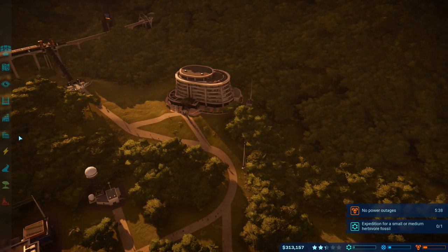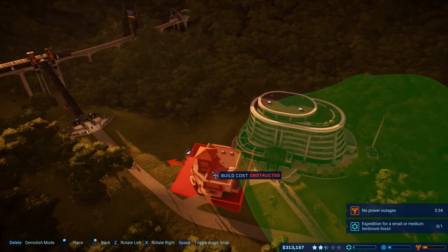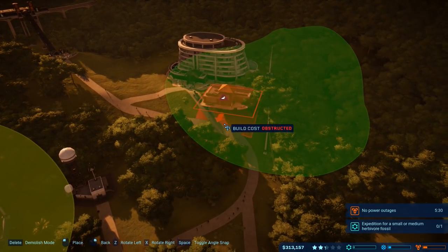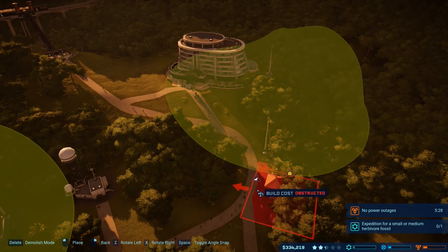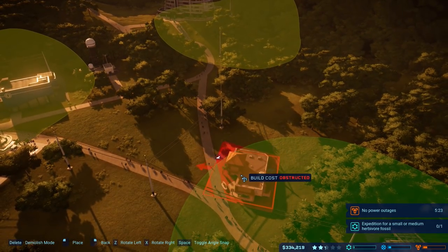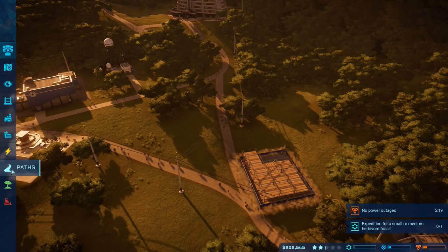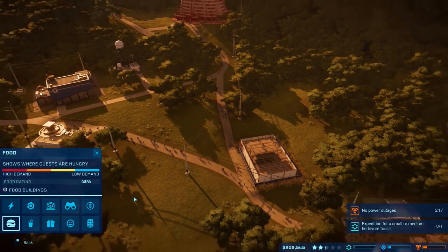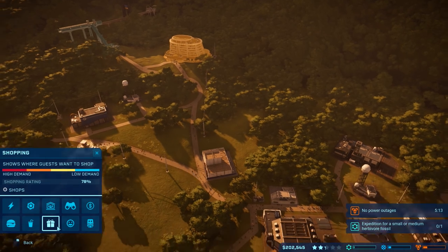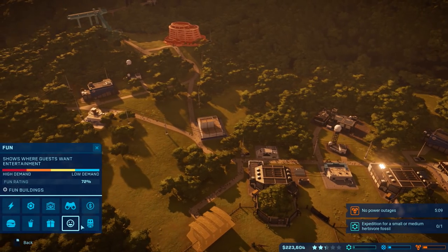Let's go ahead and put some food up here near the front of the park. We'll do a nice restaurant up here near the front of the park. I think that'll be good — just have to figure out a good spot for it. Maybe that'll be close enough for them. Drinks — that should be good. Shopping: low demand, low demand, low demand. Fun.